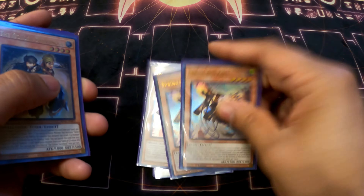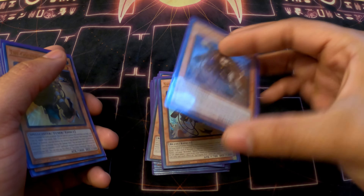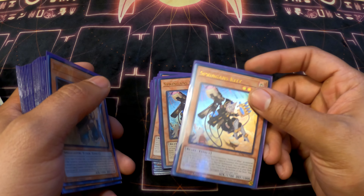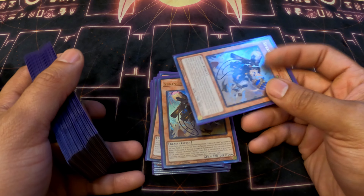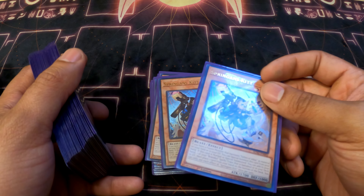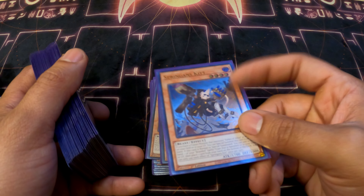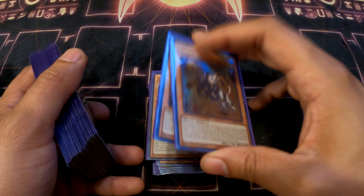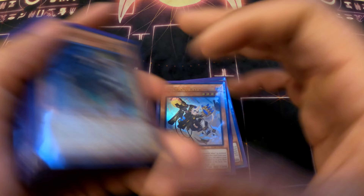Three Kit — he's the smaller Albaz. You search out Branded Fusion when you normal summon him, but you have to put one card back to your deck. Albaz is obviously better since he just adds Branded Fusion straight up, but I like Kit because if you have a fusion in the graveyard you get a special summon, search, put one back, and go off without wasting your normal summon. Three, no exceptions.